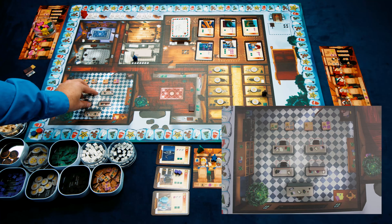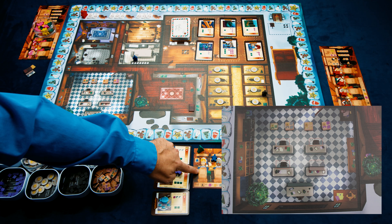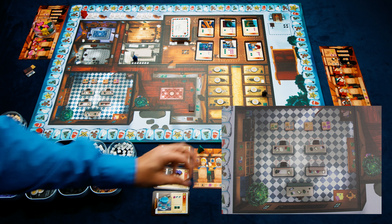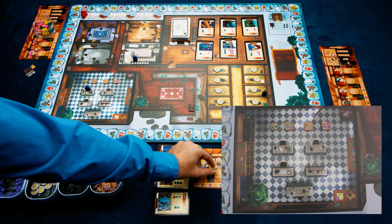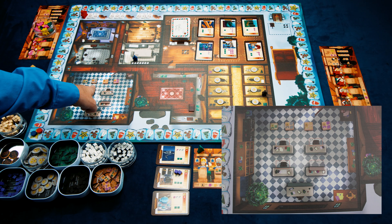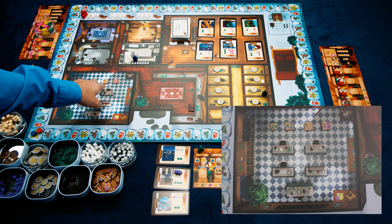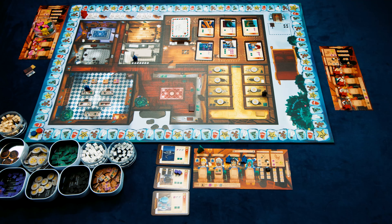The classroom allows us to train our elves, with each elf having a maximum of two trained skills. For example, sending Twinkle to a desk could give her a token that grants an additional assembly token when she uses the assembly action. Other skills allow you to take two additional wood, two additional metal, or two additional fabric when taking a workshop action.